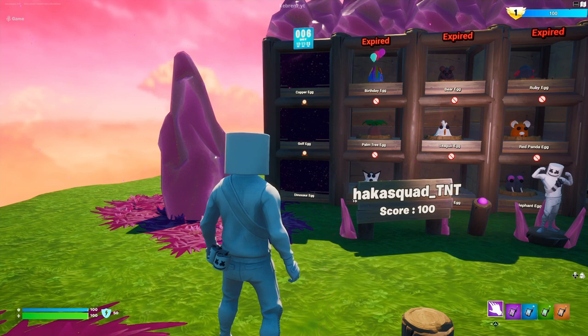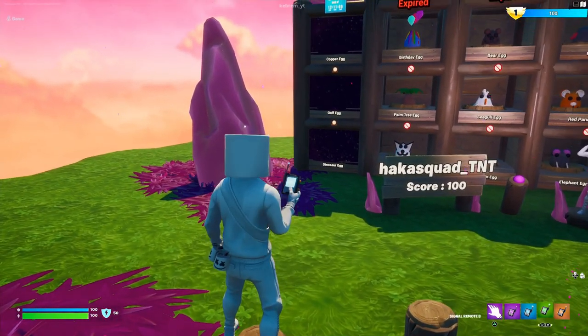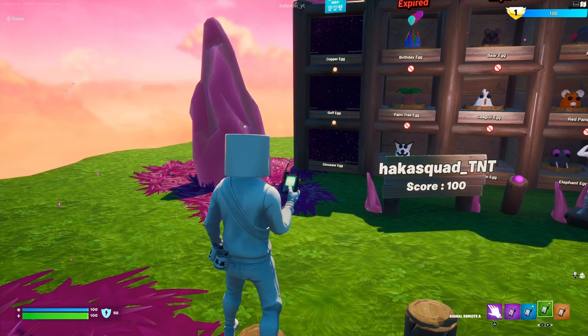Alright gamers, so this week is going to be the copper egg, the golf egg, and the dinosaur egg. We're going to go ahead and start with the more difficult egg to get to, which is going to be the dinosaur egg — that will be in the greenland area.